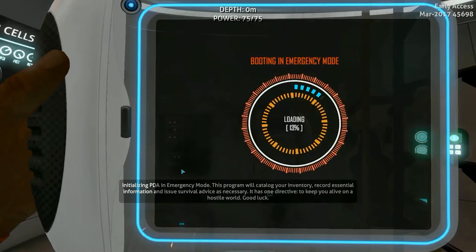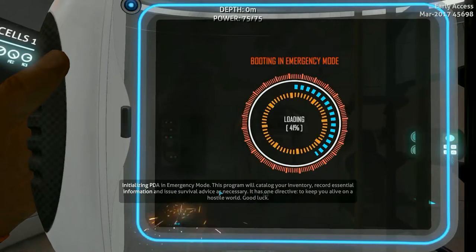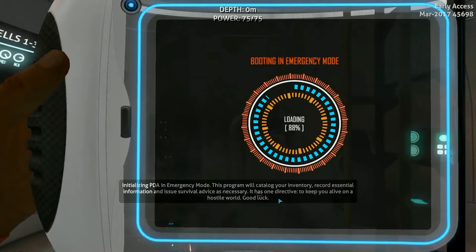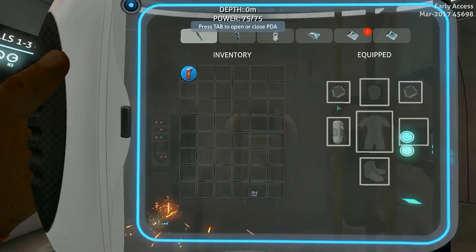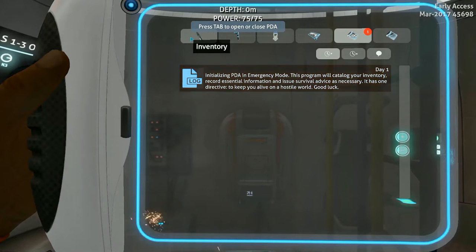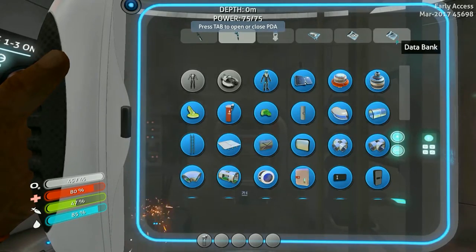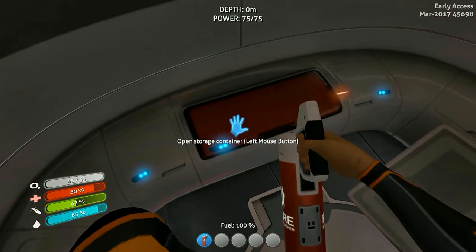Let's see. Greetings survivor. Great job not dying. To assist you in further survival in emergency situations, you have been issued this personal data assistant. The interface visible now will organize your inventory, display currently available construction blueprints, and holds other valuable information. Please take a moment to familiarize yourself with it. Okay. Looks like they have a little bit more instruction going on.